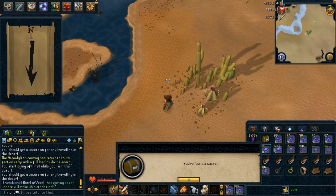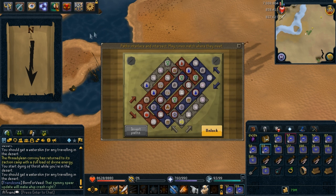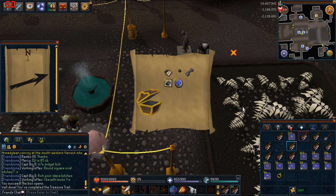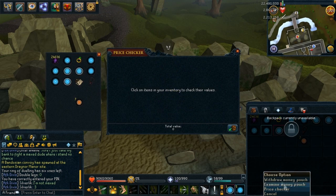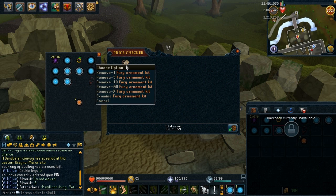And I got one of the best rewards you can get from an Elite Clue Scroll — it's a Fury Ornament Kit, currently worth 15 million. The reason I'm calling it one of the best is because it actually is, if you're not counting Third Age Armor. This is the best reward you can possibly get from an Elite Clue Scroll, and it's actually my third one received since Elite Clue Scrolls were released — quite a nice reward.